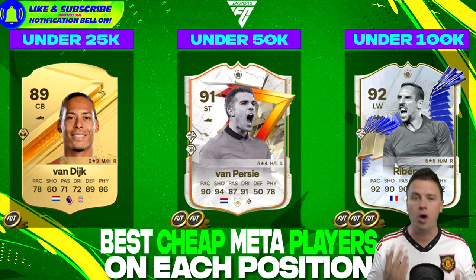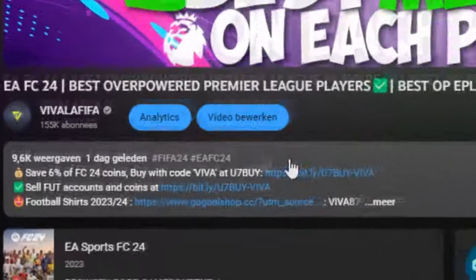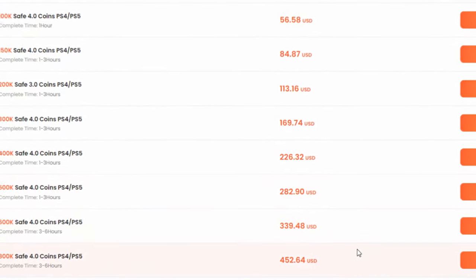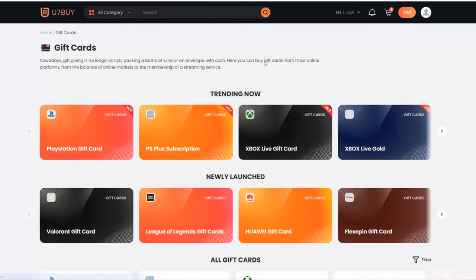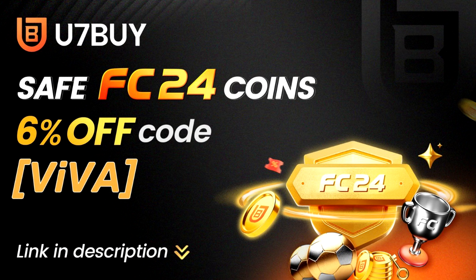If you want to build yourself the best possible strongest team, go to u7buy.com and buy yourself some cheap and reliable FC24 coins. Remember to use my discount code VIVA to enjoy 6% off your deal. Apart from coins, u7buy also provides nowadays games, gift cards, game keys, mobile games and so much more. Click the link in the description to check it all out.